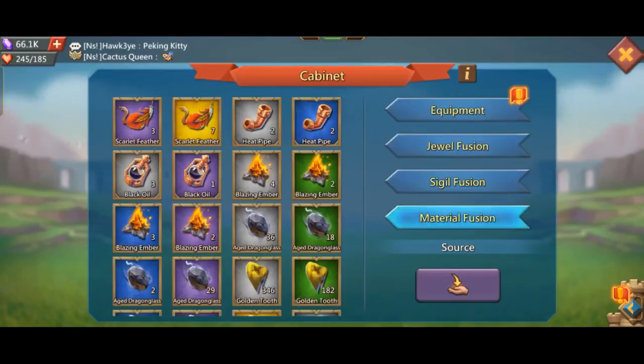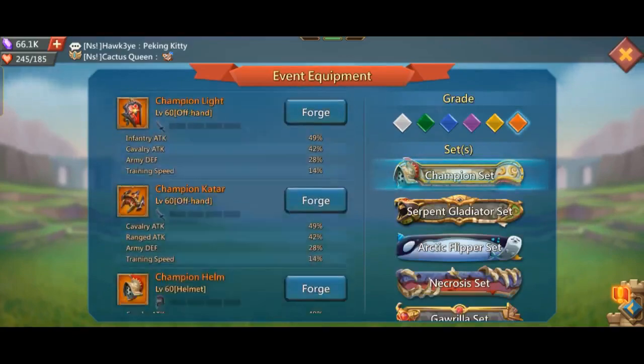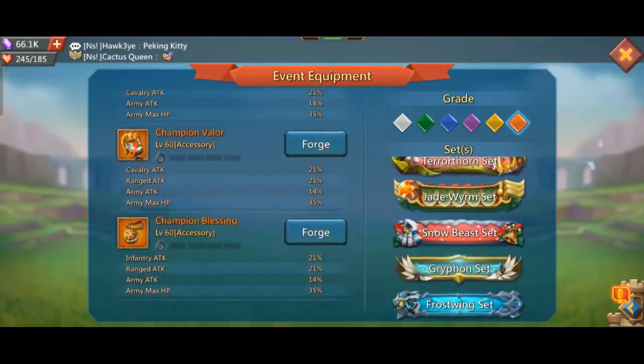The material fusion is used to be a monster. There are all materials available in the monster run. We talked about the material fusion and the champion set. We talked about the other equipment.